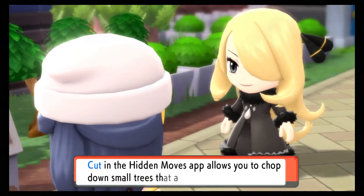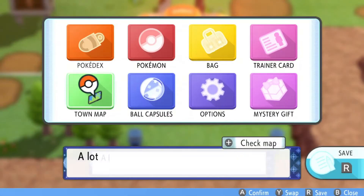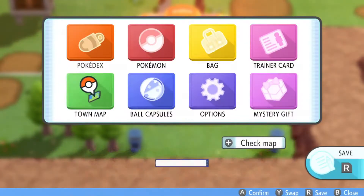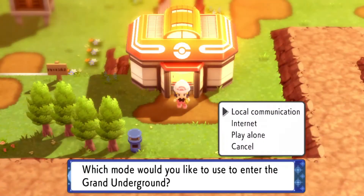If you've used those already and somehow need more of them, your next best bet is to fly on over to Celestic Town. Right from the Pokémon Center in Celestic Town, go ahead and open up your bag and rev up that Explorer Kit to visit the Sinnoh Grand Underground.